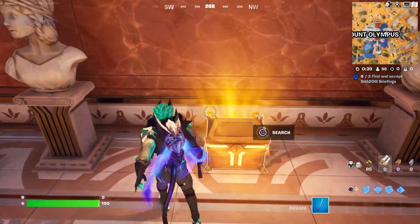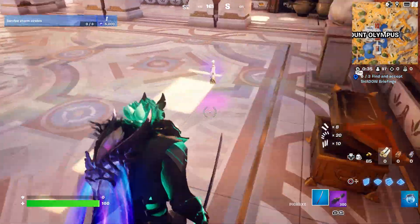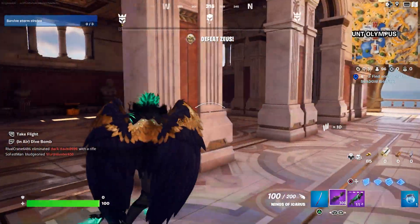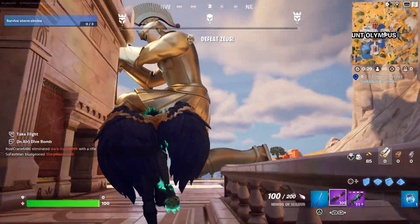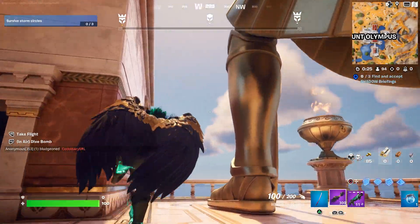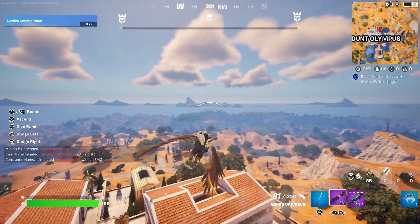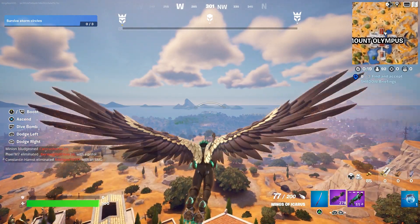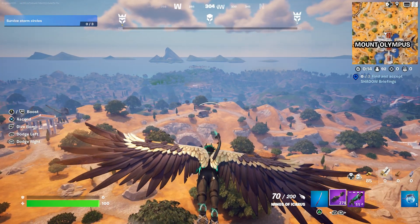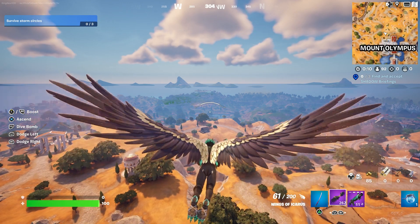Right inside here, and there is your first spot. You can get this right here, which is pretty cool. You guys can actually fly with this, which is really cool — you can literally fly and press up to fly really fast.